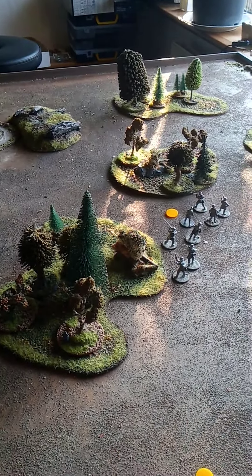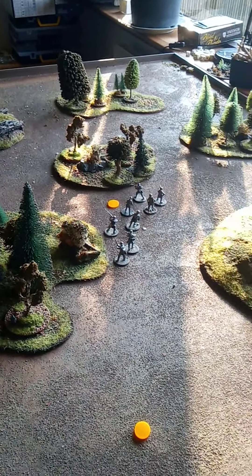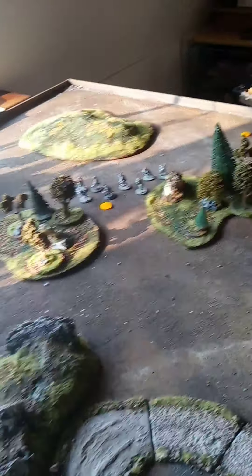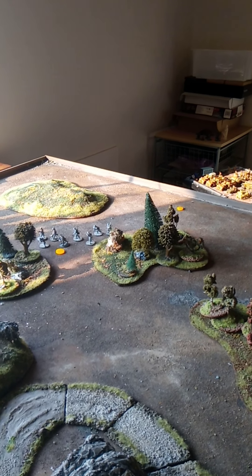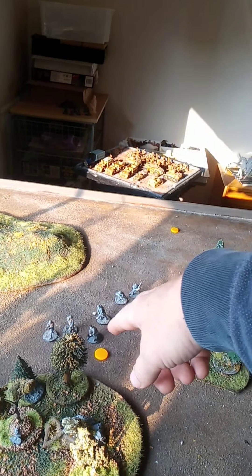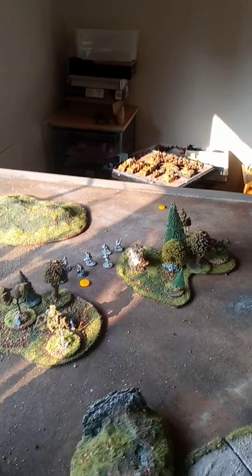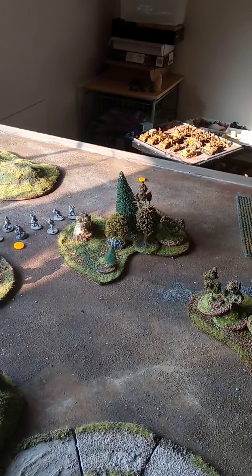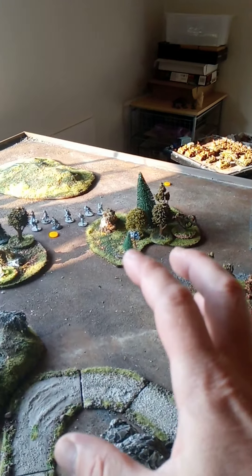Any unit that is within 6 inches of this marker, or within 6 inches of the line between those two markers, will get pinned. You roll for how many pins they get depending on the type of airplane that comes down. Any unit on that line or within 6 of the markers — it's like a huge blob — they'll get D3 minus 1 pins. So you can actually get 0 pins, but most likely they'll get 1 or 2 pins for each unit on that line, which is quite good. That's a load of pins you can deliver in a direction where you want it to go.